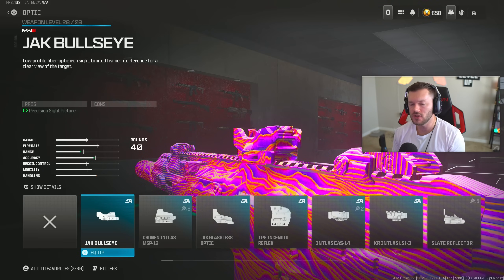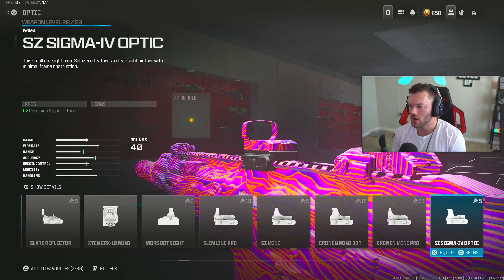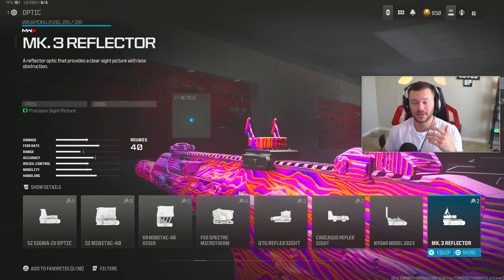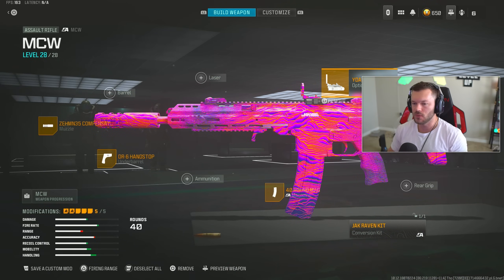Lastly, for the optic section, use essentially your optic of choice. For me it'd probably be the Slate Reflector or the Nidar Model 2023 — it's a beautiful circular iron-style red dot sight that's very clear, doesn't take up too much screen, and is the perfect red dot for this gun. You can also run the MK3 Reflector or Quarters Classic Reflex — literally whatever red dot you're comfortable with will work great. You're going to be beaming, deleting, demolishing people — try this one out.